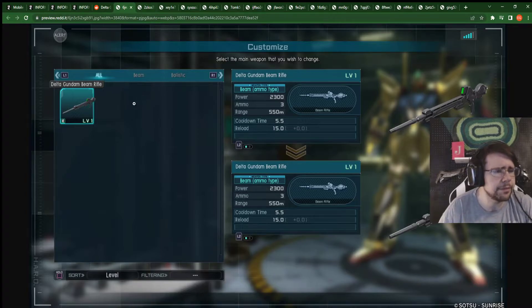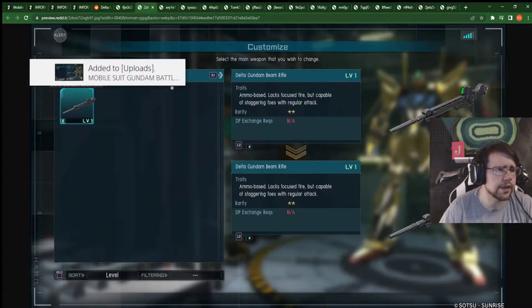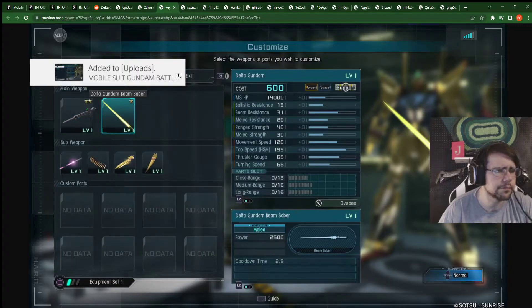So the main thing here: the beam rifle is 2,300 damage with a 5.5 second cooldown. So it's just an instant stun, three shots. We have the beam saber that has 2,500 damage, pretty nice. And we saw its downswing being just one swing. Now we'll go ahead and go over the stats while we're on this screen, just so I don't forget.